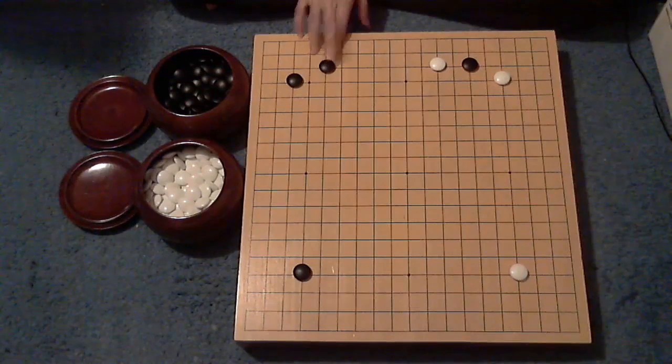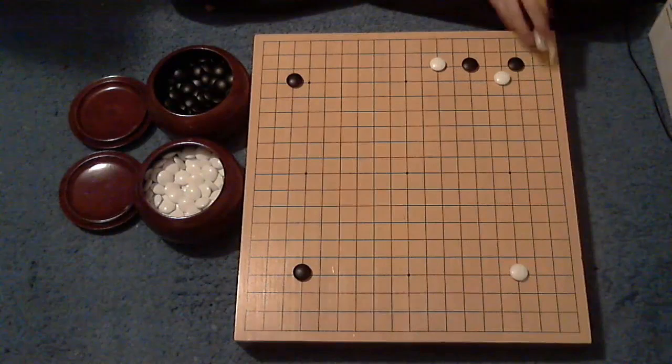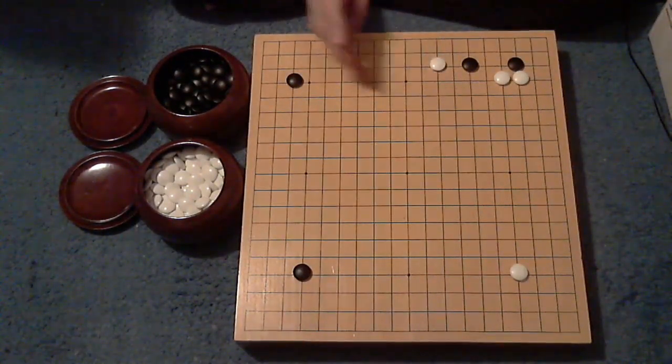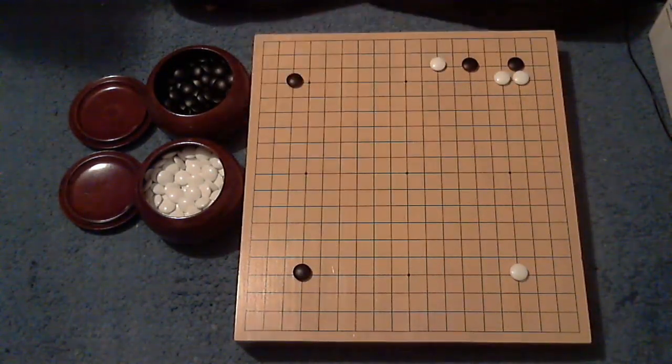Instead, Black encloses. The 3-3 is also very, very common at that point. This way, White blocks, we get territory, White gets influence — but what do you use it for? We don't know. You wouldn't block the other way for the same reason we don't like the Black variation of jumping out and leaning here: you get a wall here leading to nothing, a wall there leading to nothing. Not common to see that.